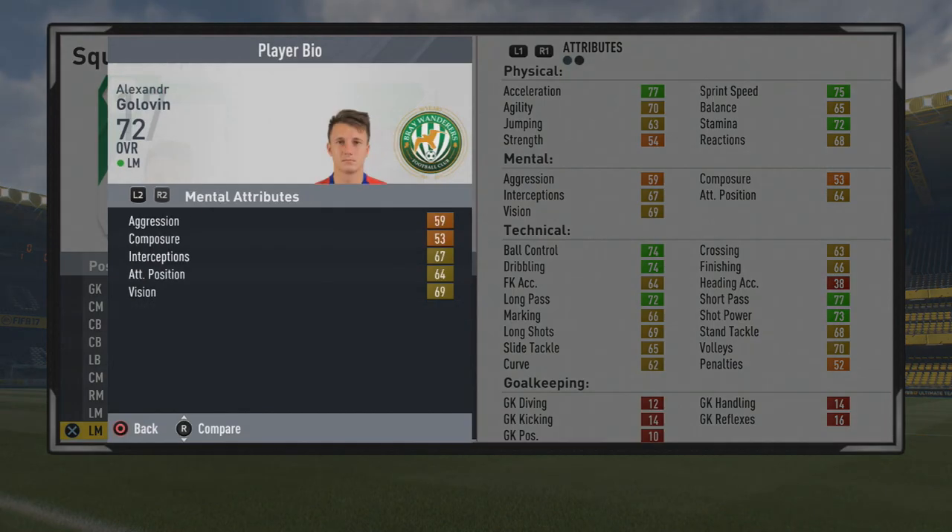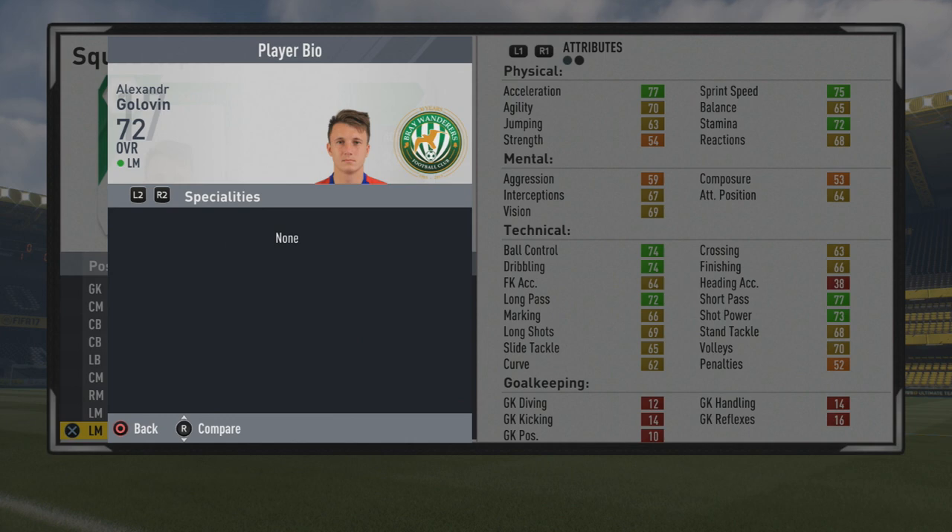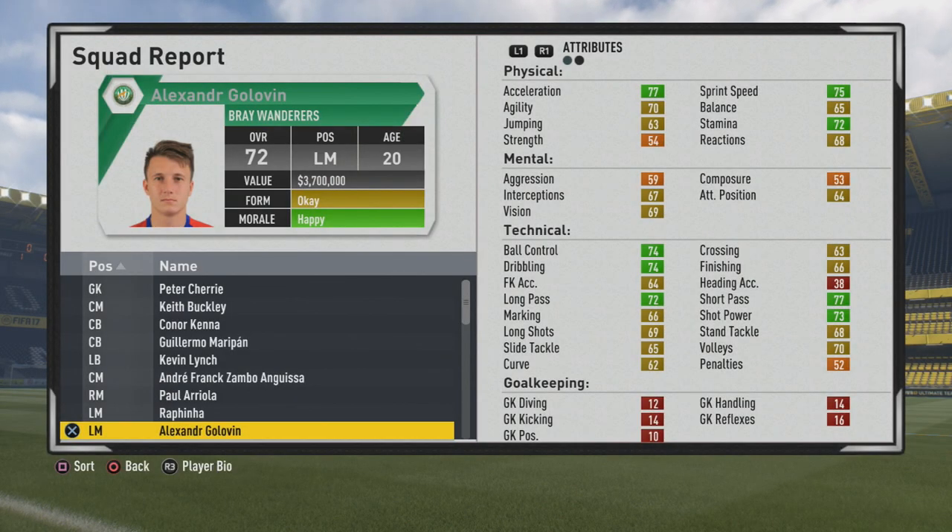First, let's take a look at the player information. You can see he's 5'11", right-footed, with medium-high work rates, 4-star weak foot, and 2-star skills.